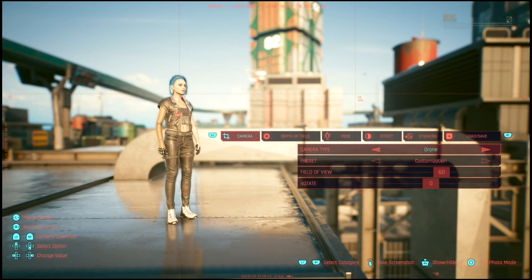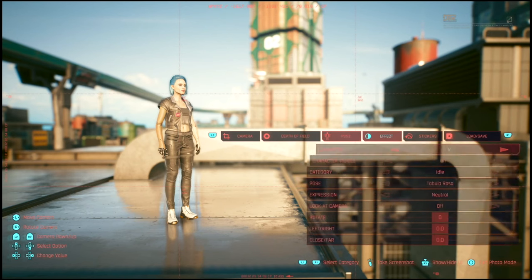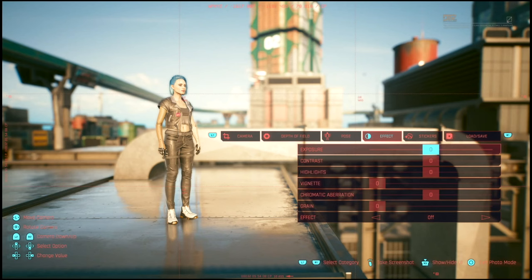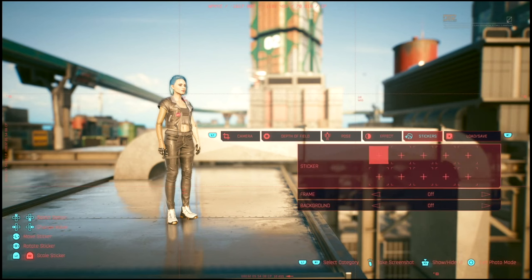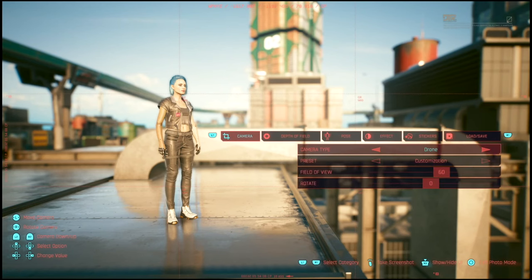You'll see there are a few menu options: there's the camera, depth of field, pose, effect, stickers, and then a load and save feature. I'm going to go back to camera. Right off the bat, you see they have a preset and customization — obviously, that's when you are the one customizing the way it looks.